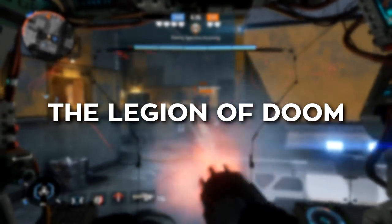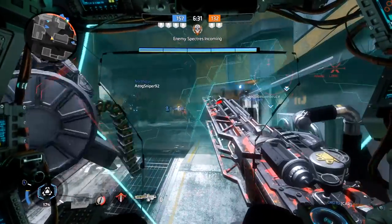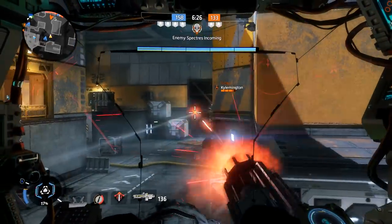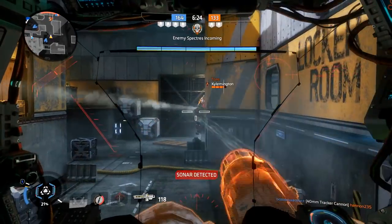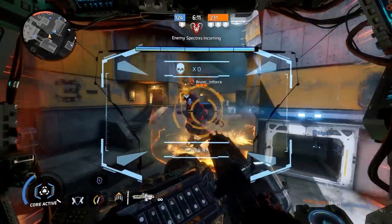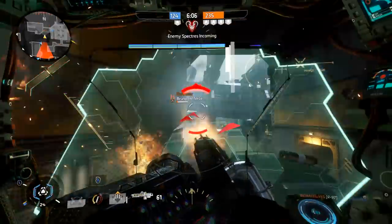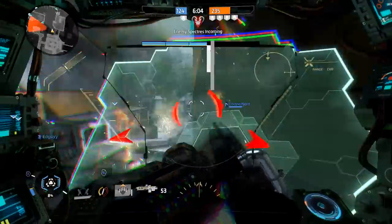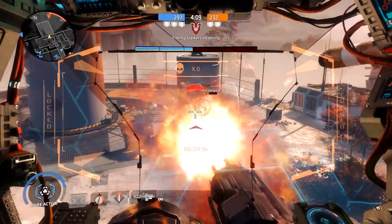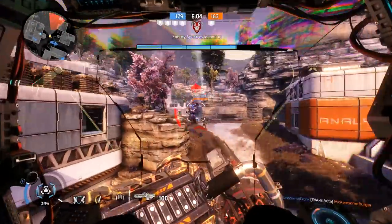We're going to do something a little different this time. We're going to talk about Legion's pros and cons simultaneously, because understanding this Titan's weaknesses is the key to being successful with it. First off, everyone is afraid of Legion. In a one-to-one trade, let alone a lopsided fight, Legion will rip buttholes open. His sustained damage output is insane, and if you get caught in his reticle for an extended time, it's game over. The problem is, Legion needs to keep targets in his sights for an extended period of time to deal his maximum damage.